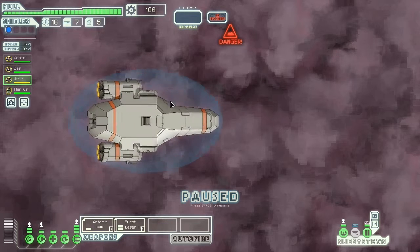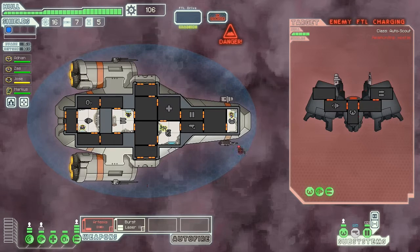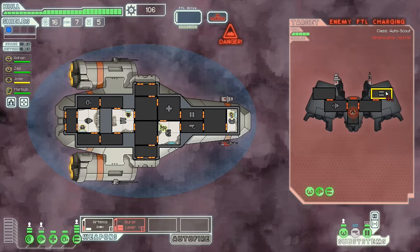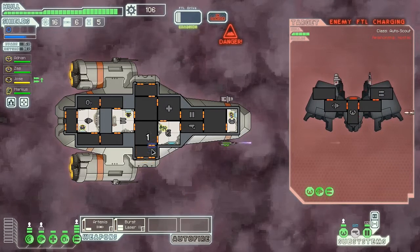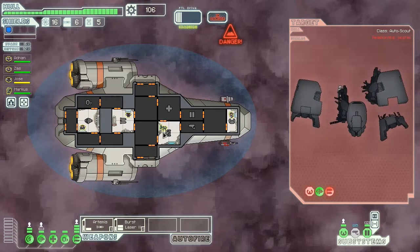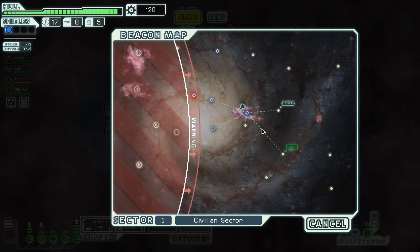Why did I jump into the nebula? Well, it doesn't matter. It's a shieldless autoscout, that shouldn't be too much of a problem — but it does have an Artemis and a laser. There comes the Artemis — it actually didn't hit anything. I depressurized just in case there was fire, but I didn't think there was, so let's move on.